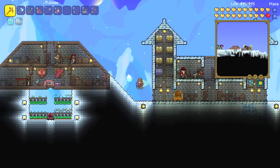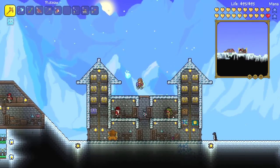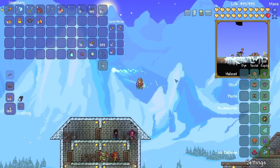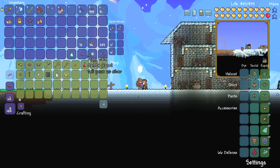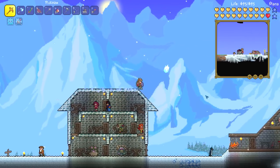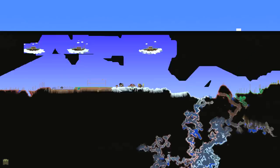To summon Duke Fishron you have to go fishing in the ocean with one of those little Truffle Worm things. I don't believe I've done any fishing at all in this world, so I'm gonna have to go and buy myself a bug net from the Merchant. Hello, how are you doing Mr. Merchant?